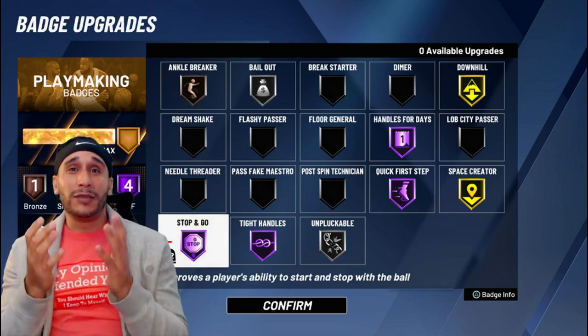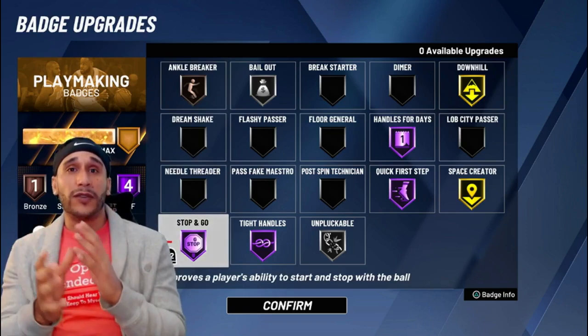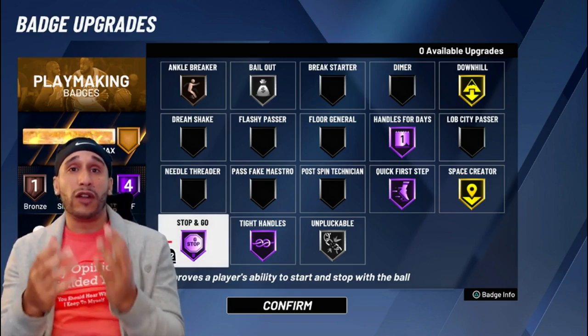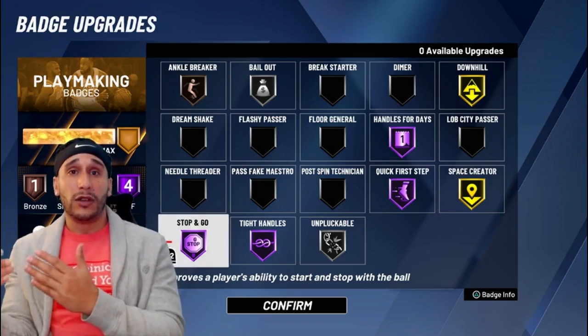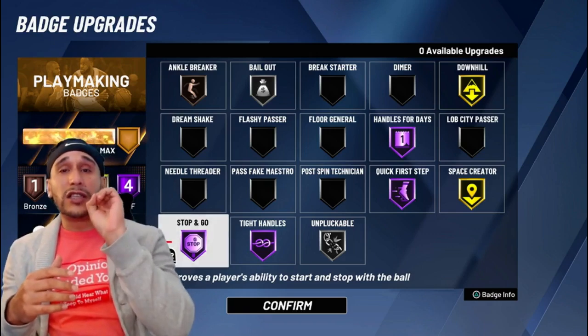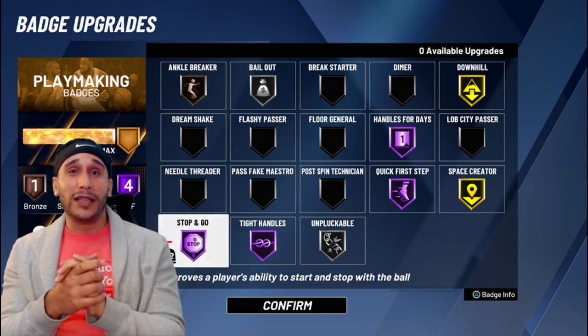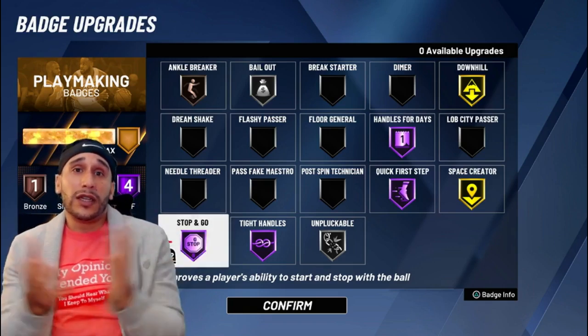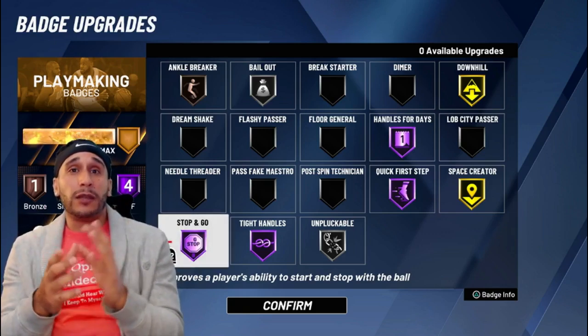We want to split the defense and leave that center camping in the paint, because all too often when you're out there running with an inside center using pick and rolls, the defense just leaves that center camped in the paint. It is what it is — they do it, so we need to break down that zone.